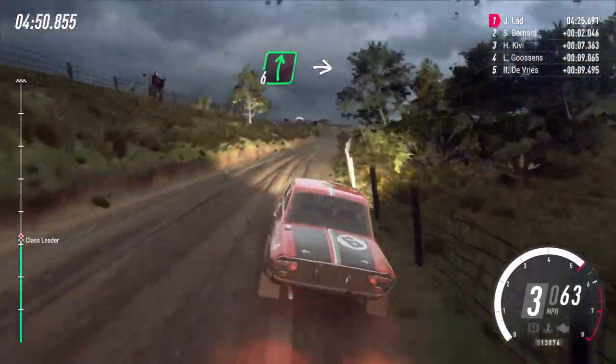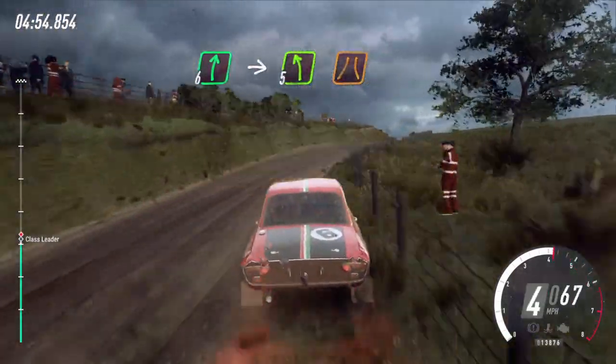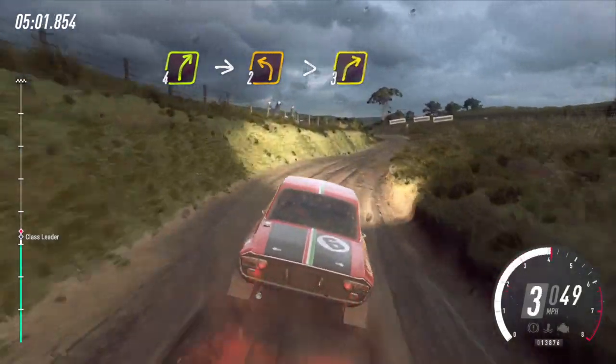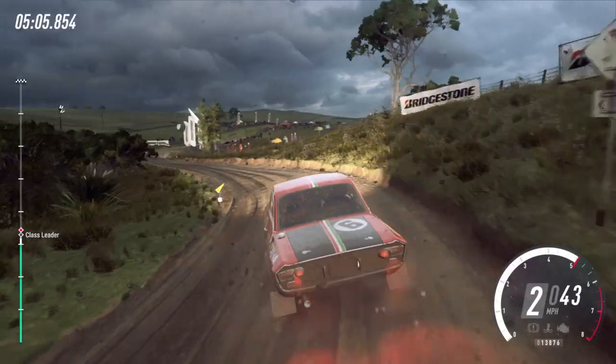Cut 6 right into 5 left long of a crest narrow. Into 4 right, into 2 left tightens, into turn 3 right. 50.